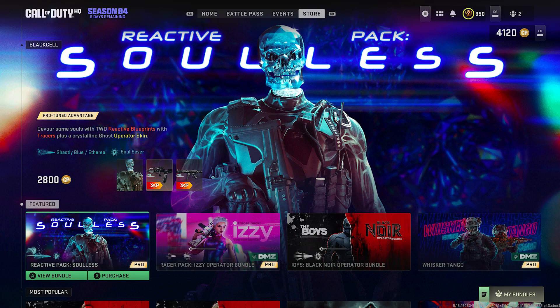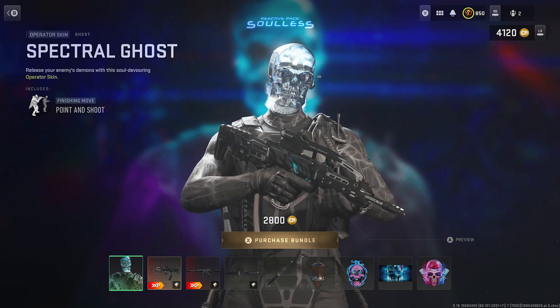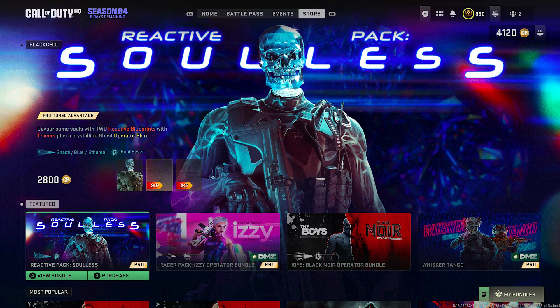That's going to be it for the video — if you enjoyed it, press the like button, it's always appreciated. That is the Reactive Pack Soulless and it looks pretty cool and badass. It's Ghost with the skull. I was hoping the whole body would be reactive, but the reactive elements are mainly for the weapons and the skull itself. It's a good look overall. This is actually the last pack of the season — there are only six days left, and next week we get the brand new Season Five, so there'll be a lot of coverage with a new trailer, patch notes, and a new roadmap.